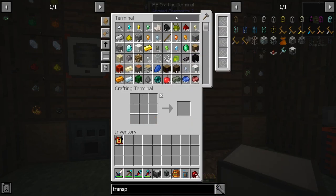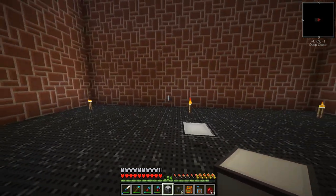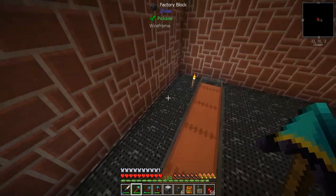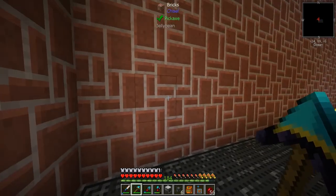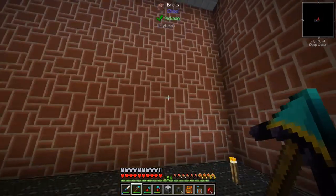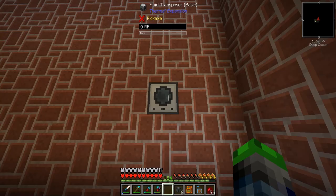We need an invar upgrade for the fluid transposer, but we don't have one yet — we need to get invar production set up as well. I'd like to start setting things up down here by our conveyor belt system. We can't really automate this part with a conveyor belt, but we're going to do it anyway.